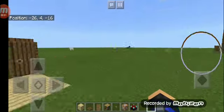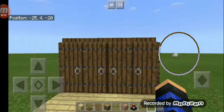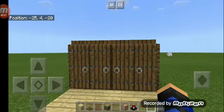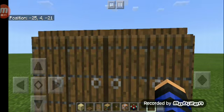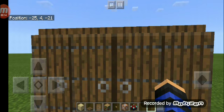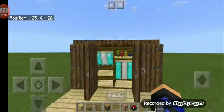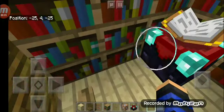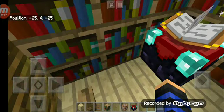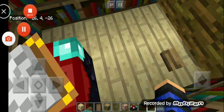Welcome back to another Minecraft video. Today I'm going to show you how to make a working closet with a secret room. As you can see, there's a closet in front of me, and when I open it there's clothing in it, and when you walk in it there's a secret room. I'm going to show you how to make it.